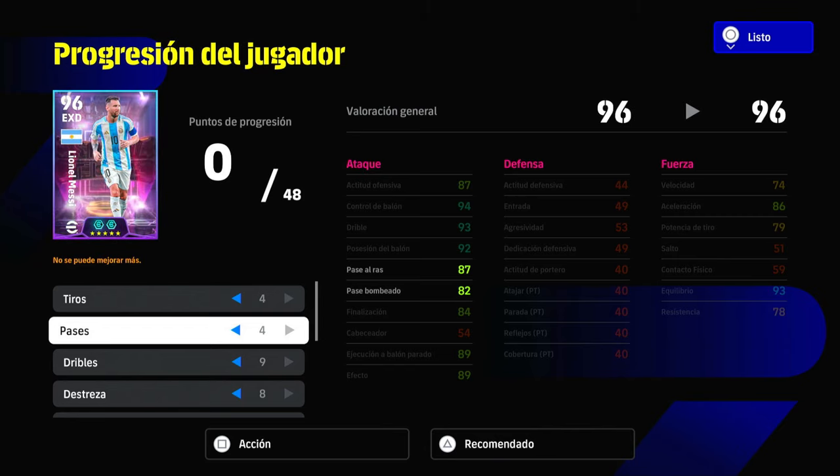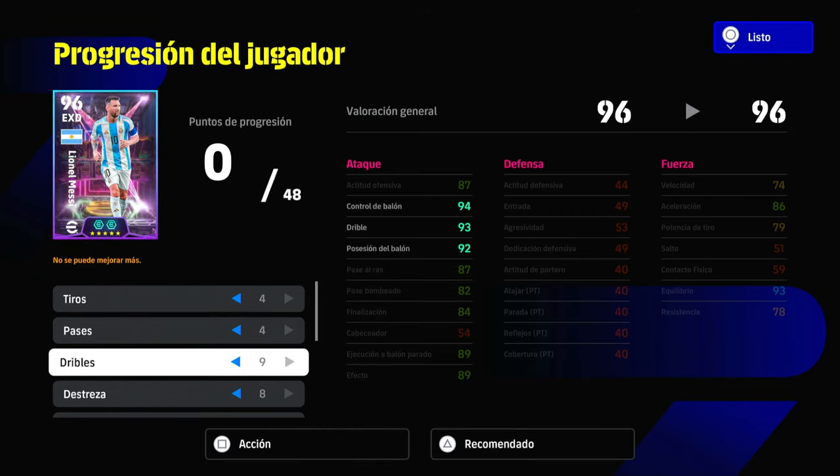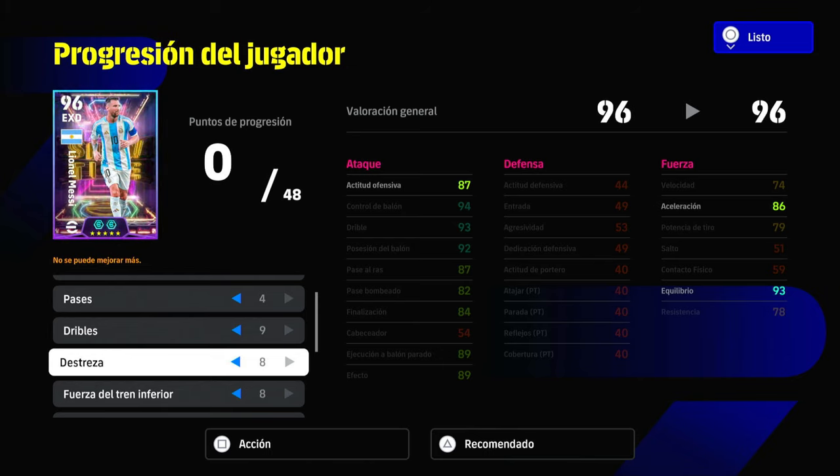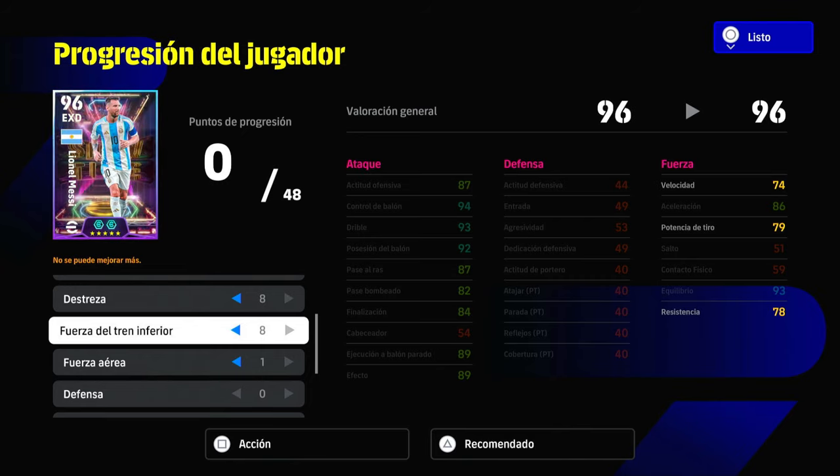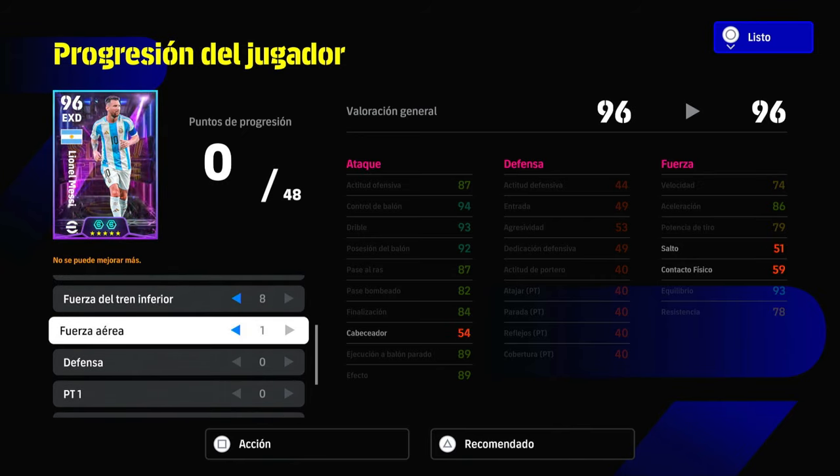Continuing with passing — 4 points so he has 87 passing. For dribbling, the most important: 9 points so he has 93 dribbling and 94 ball control, very very good, with 92 positioning. For agility, 8 points for 93 balance and 66 acceleration with 87 offensive attitude. For lower body strength, 8 points so he has at least a bit of speed — 74 pace, 79 power, and 78 stamina. There's 1 point left that you can place wherever you prefer.